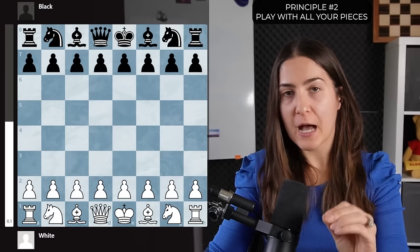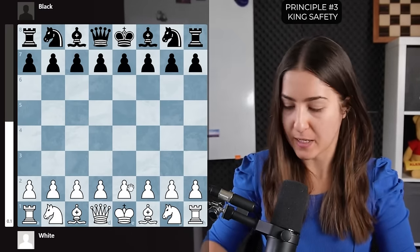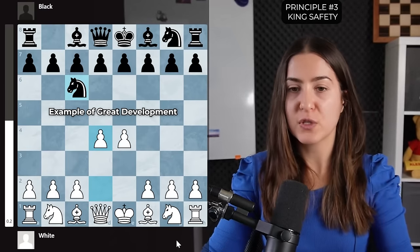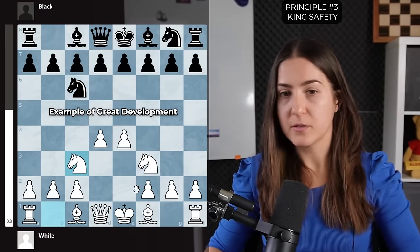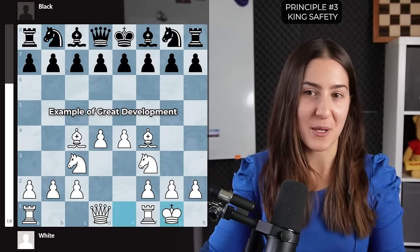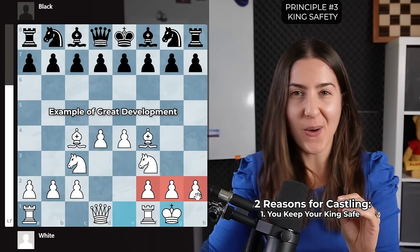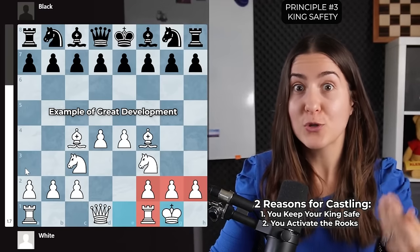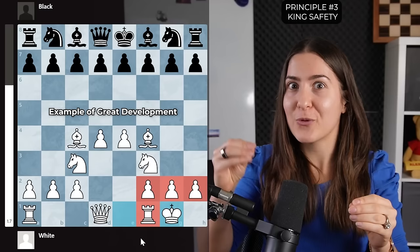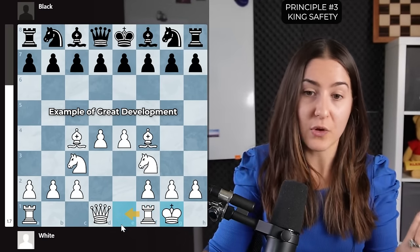Principle number three: king safety. To bring your king to a safe place, you have to castle. Let's say white plays great opening moves while black wastes time with knight moves. After developing both knights and both bishops, it's really important to castle the king. There are two reasons: one, the king gets a nice shield of pawns; two, you activate the rook, bringing it into play. Rooks love open files — so after castling, place the rooks on the E and D files.